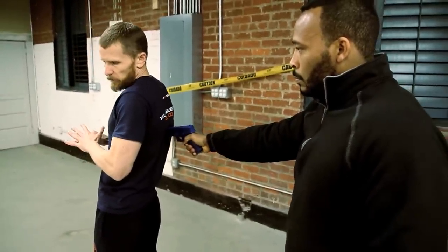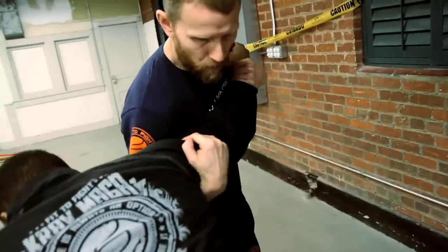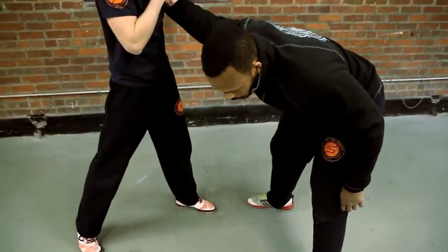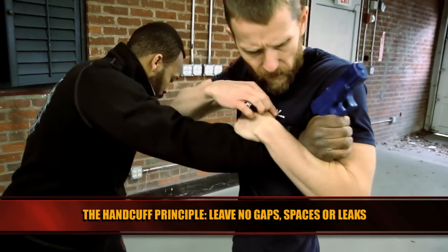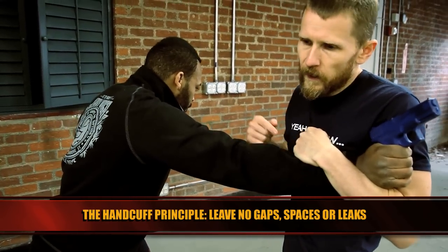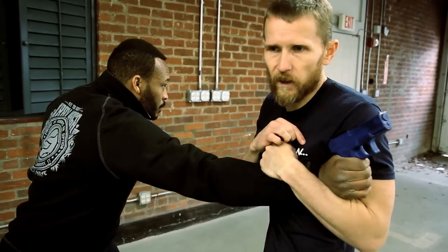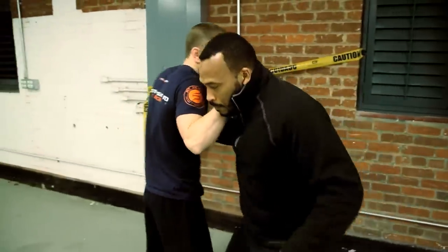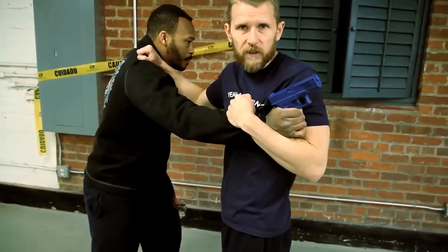As close to simultaneously as possible, as I burst in to get this control, I'm also going to burst in and throw a knee — kneeing to the groin. Maybe I throw another kick. My transition here, I want to go handcuff principle — no gaps, leaks, or spaces. I want to lock this down. Dre's bigger and stronger than I am. He's going to be pulling. If I give him any space at all, he'll get the gun back. But if Dre pulls, he's going to pull me all over the place, but the gun's not coming out.